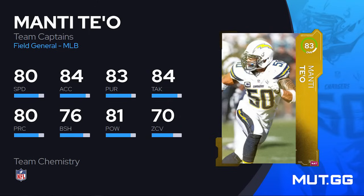Next is Manti Te'o. When you upgrade any of these players to 83 overall, they get any team chemistry of your choice, which helps a lot with building a theme team. This card is solid for usering — 80 speed at middle linebacker isn't terrible — but remember you also have Ray Lewis in the Season One Field Pass, which I think is a top two or three card there. Te'o has 84 acceleration, 81 hit power, but my biggest concern is the block shed and zone coverage. He's not great at stopping the run or the pass in zone, so if you're going to depend on the AI to control him, I'd stay away for now.